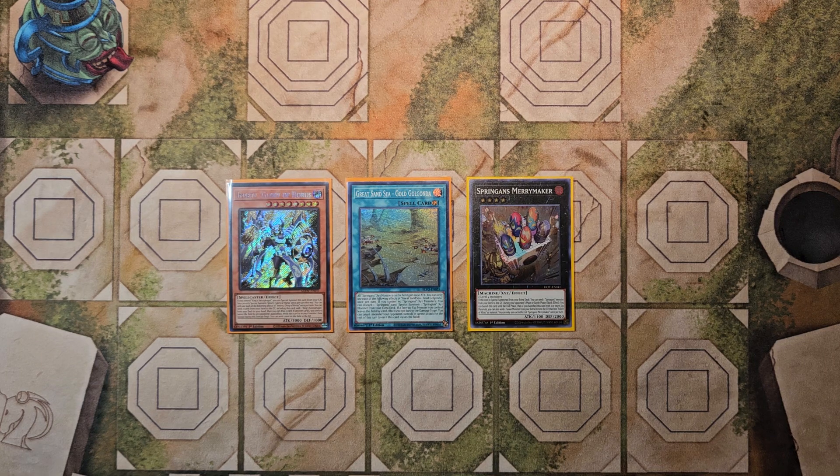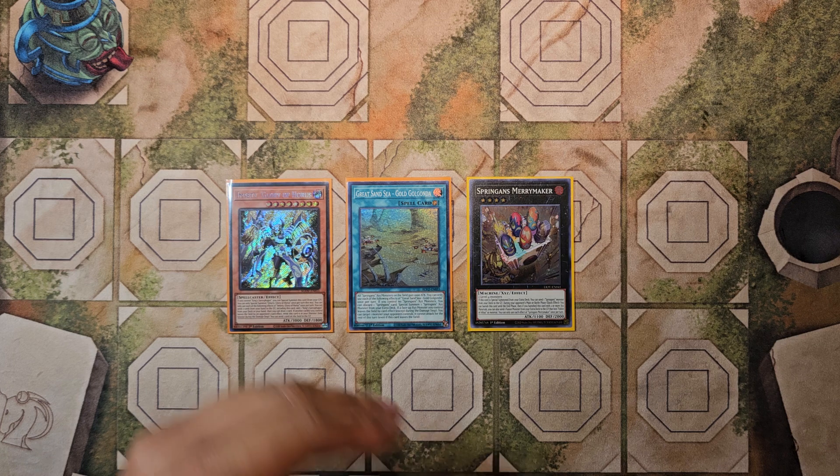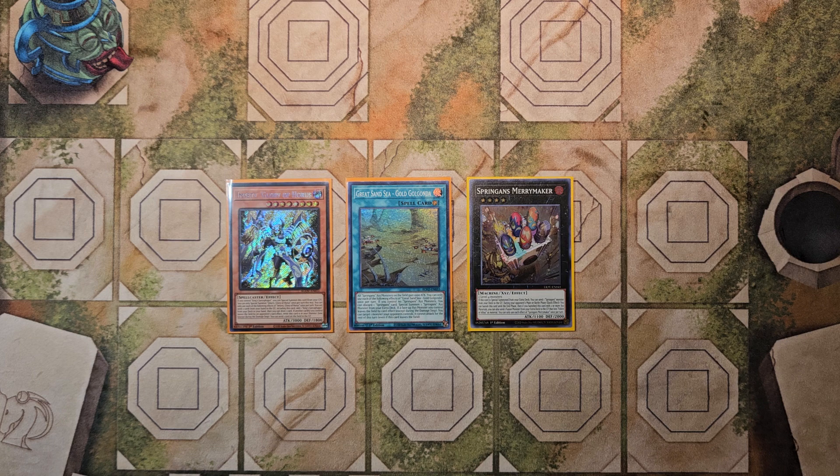What's going on duelists, it's your boy Nick bringing you today on the channel an update to my Spriggans decklist. This is going to be post Age of Overlord, which just had their sneak peek this weekend at time of recording. In that set there was a brand new wave of cards based on Horus, or more specifically his four sons, and I wanted to build an update to my decklist featuring these Horus cards because I think they help Spriggans in a lot of ways.